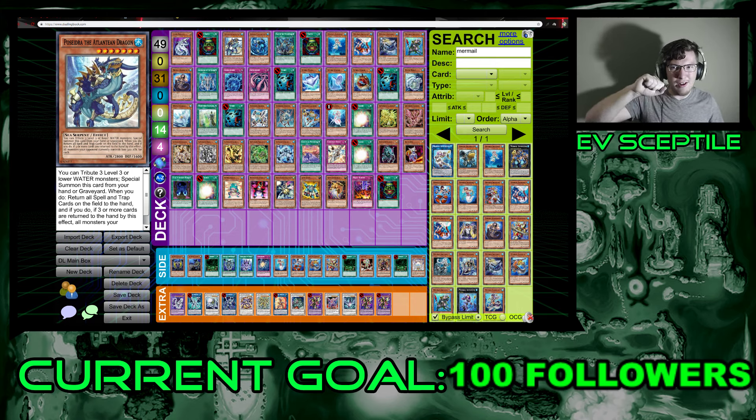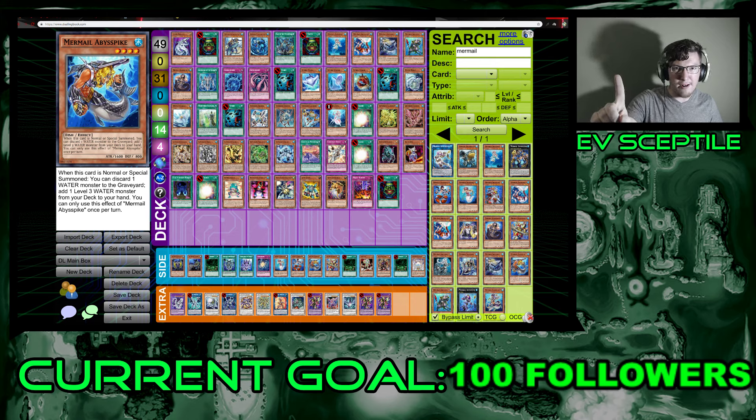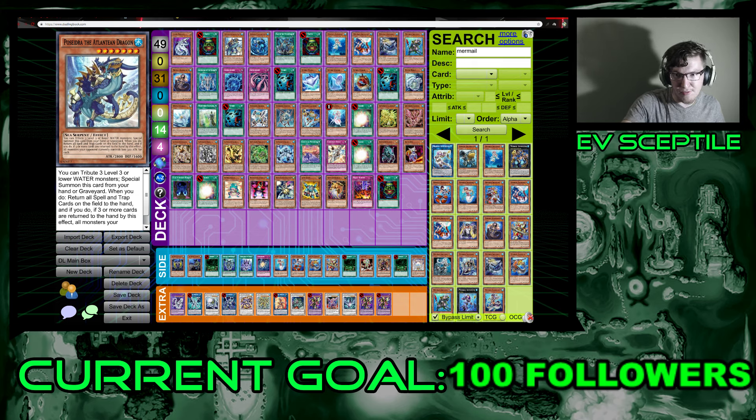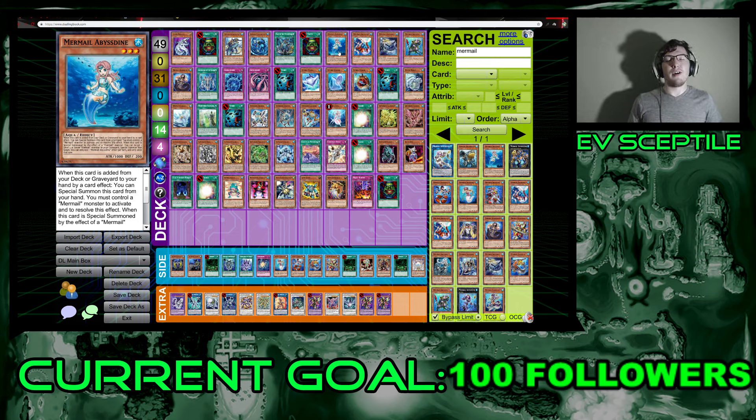When Abyss Dine is special summoned by a Mermail monster's effect including its own, you can target one level three or lower Mermail in your graveyard and special summon it. This feeds into Poseidra — when you start your turn with one Abyss Pike, you discard a water monster, search Abyss Dine, summon it with its effect, then summon one from your graveyard. Now you have three monsters on board, making it very field-swarming focused.